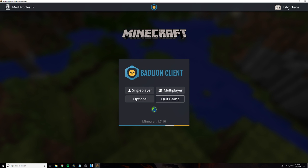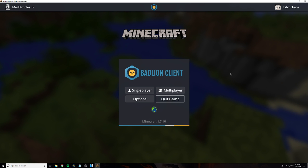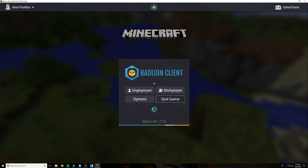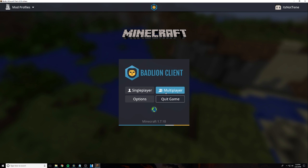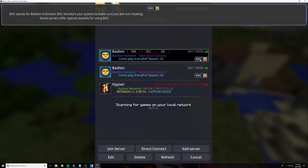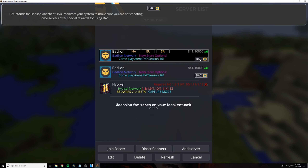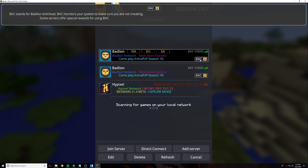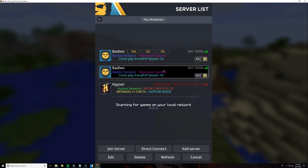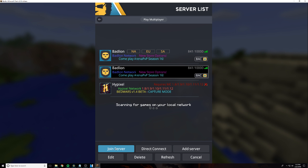There's also an alt manager up here, which I'm not actually going to click because I don't want to go through the process of editing out my accounts. But if you do click this, there is an alt manager. Anyway, so single player, multiplayer options, quick game — click multiplayer right here. And as you can see, BadLine is a pinned server. You can see this little thing that says BAC, which stands for BadLine Anti-Cheat. BAC monitors your system to make sure you're not cheating. Some servers offer special rewards for using BAC.